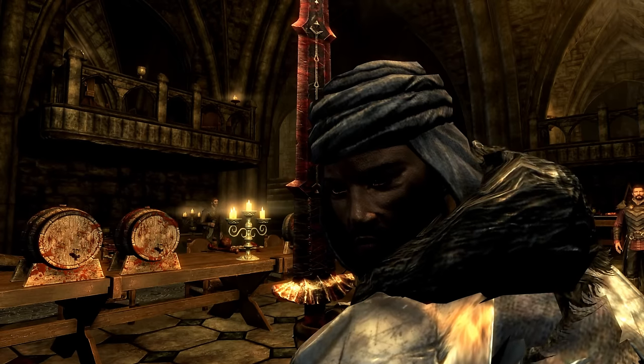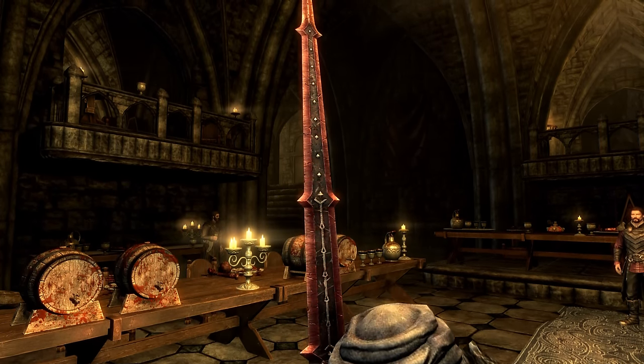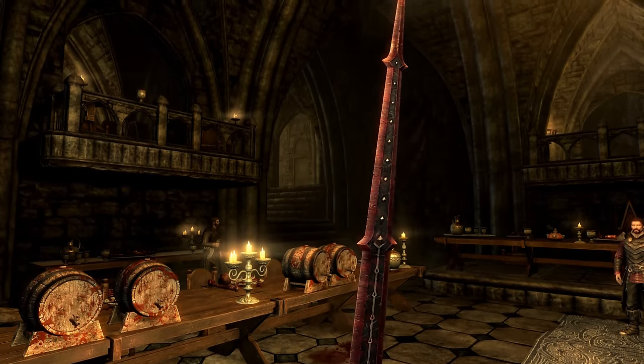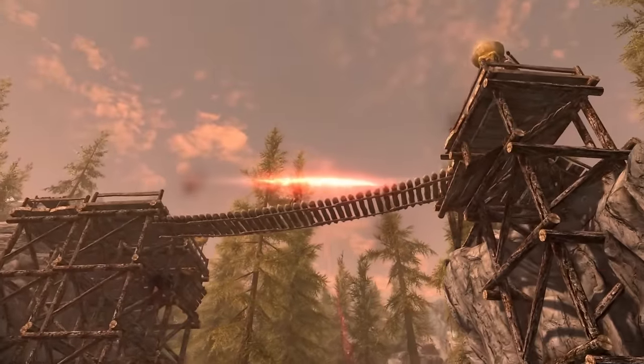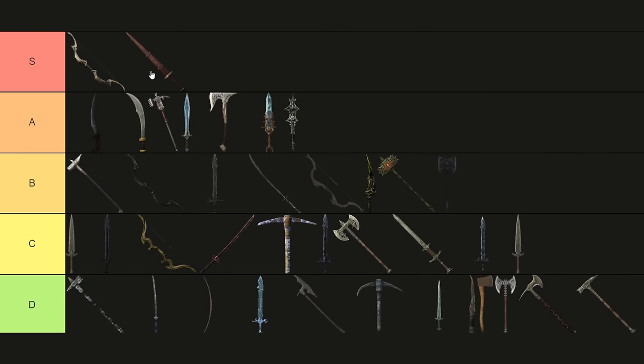Bloodskull Blade. Besides its magnificent design and high base damage, the Bloodskull Blade unleashes blasts of energy during power attacks, making it the only melee weapon that can shoot projectiles. How can I not put this in the S-Tier?